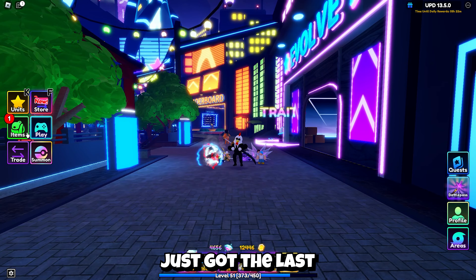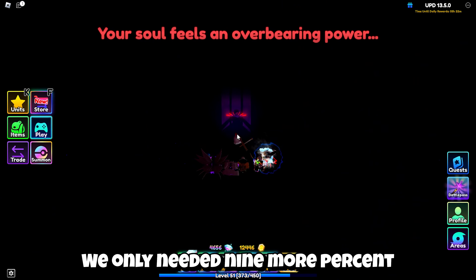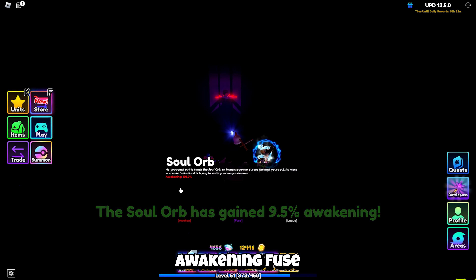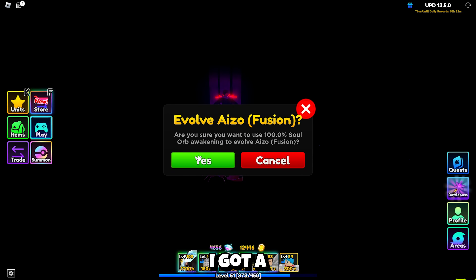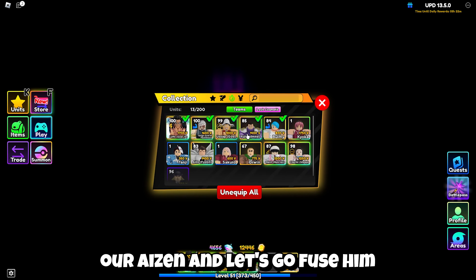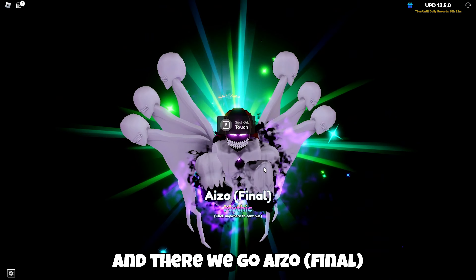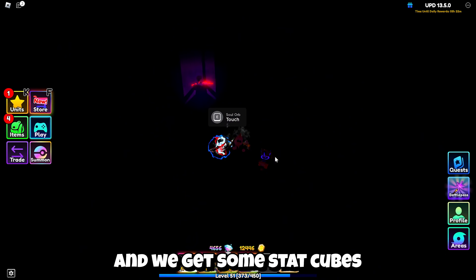All right, y'all. We just got the last needed worthy souls. We are at 19. We only needed 9 more percent before we can evolve our Aizen. So let's go ahead and get to 100. There we go — 9.5% awakening. We're at 101. Let's fuse. I need to unequip him first. Go ahead and unequip our Aizen. Let's go ahead and fuse him. And there we go — Aizo Final. Fully evolved Aizen.